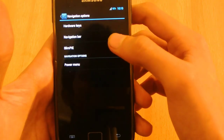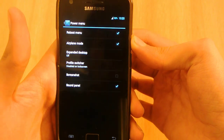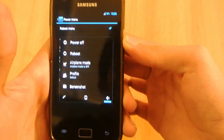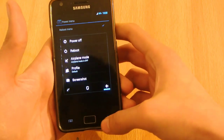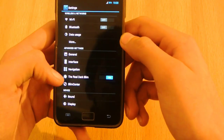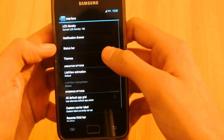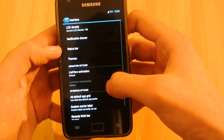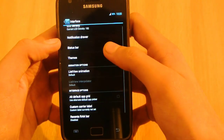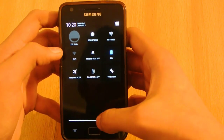In the navigation settings you can enable Sling Pie, which is a pretty great feature. You can also set up PIE shortcuts — for example I'll set screenshots, and as you can see it now shows a screenshot shortcut so you can easily take a screenshot. Pretty neat features. Also, this ROM has a themes option; you go into Interface and can select and apply themes there.